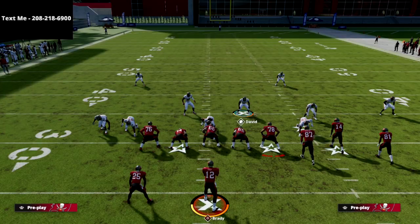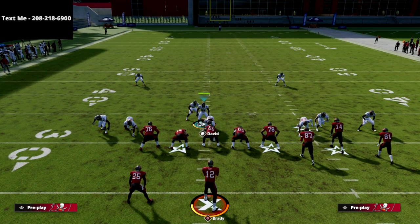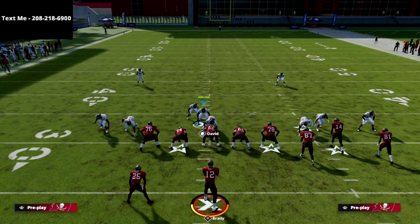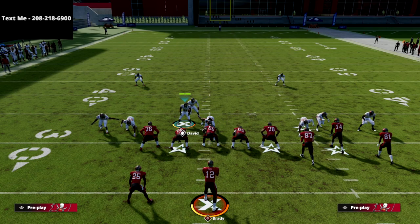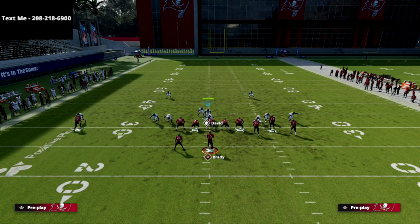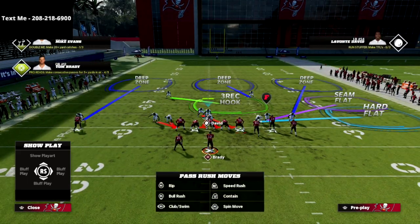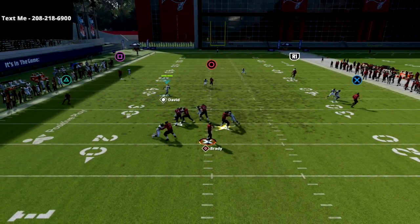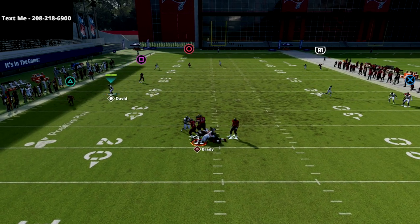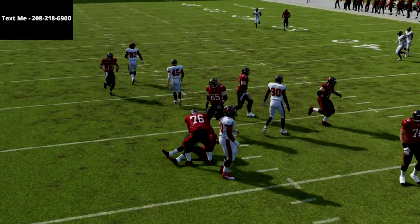Running the passive pressure version: come down, blitz the linebackers, drop Barrett into that zone, and use contain rush. Even when the pressure doesn't get home, you have ridiculously good coverage on this play. The pressure typically comes in a little better in live games than in practice mode, so don't be discouraged if it looks inconsistent in practice.